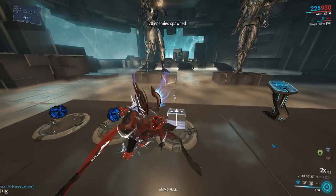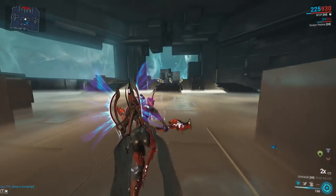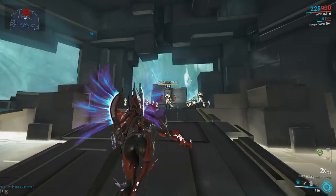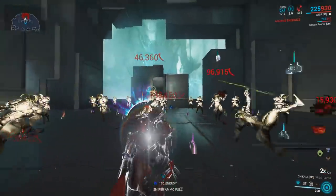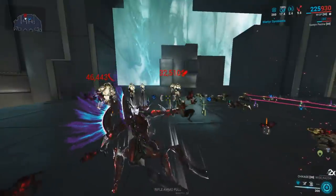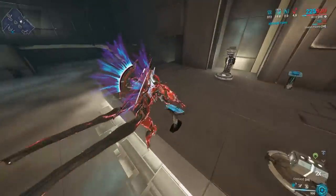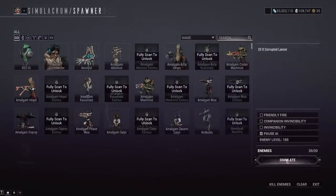Let's show how this works in the Simulacrum real quick with no buffing. I've got Arcane Strike and Arcane Fury on my frame. We're using the Pennant, which is a heavy attack focused weapon that after every heavy attack kill gets an attack speed buff. So it's very good at this as we're teleporting around the room, just red critting enemies.